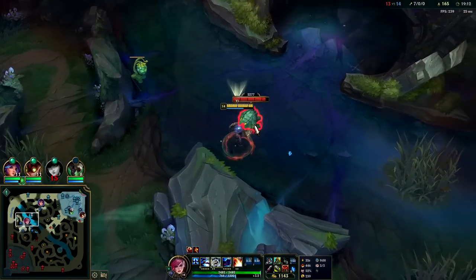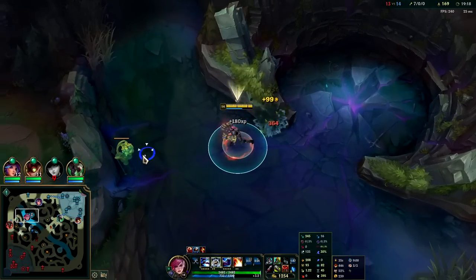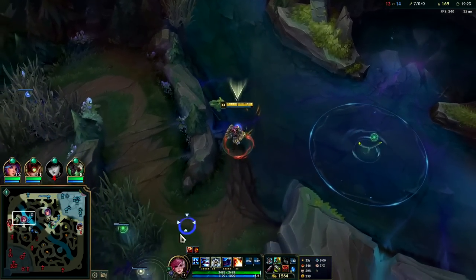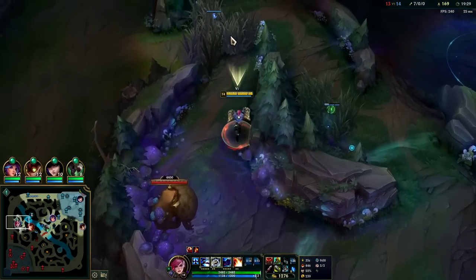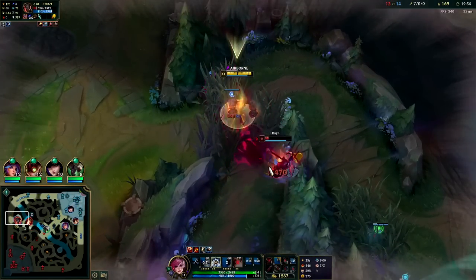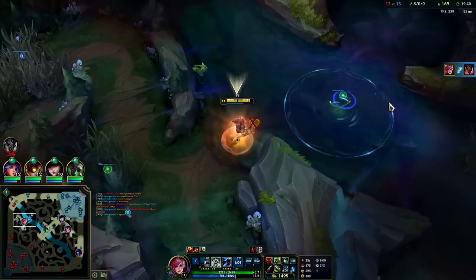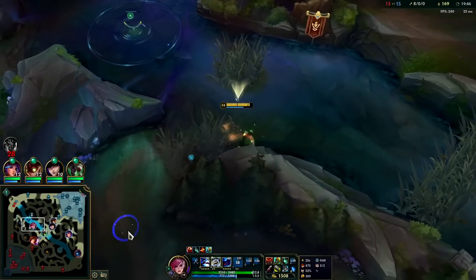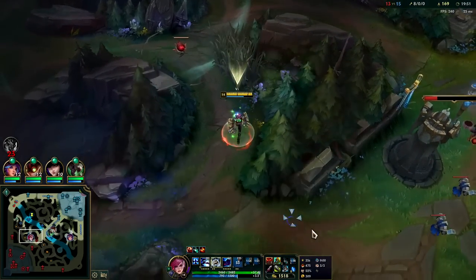See how when W kicks in, our attack speed is super strong. I'm essentially 3k gold up on this guy — that's wild. Auto, E reset, auto, E reset. You're dead. R, then I hit him with a Q. After your R you have time to weave in an auto attack, but I knew Q would kill him so I didn't bother. After R you can usually auto and then do one other thing: auto E reset, or auto Q auto E.